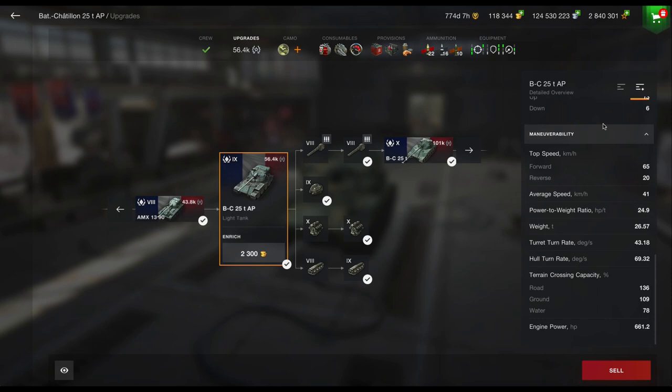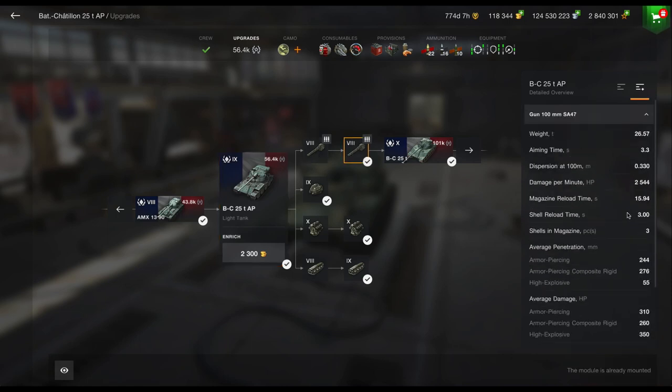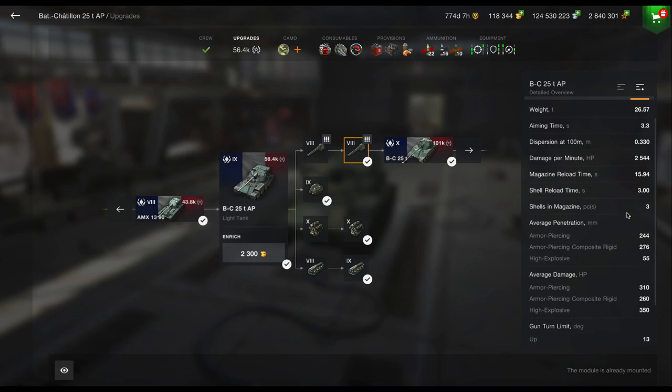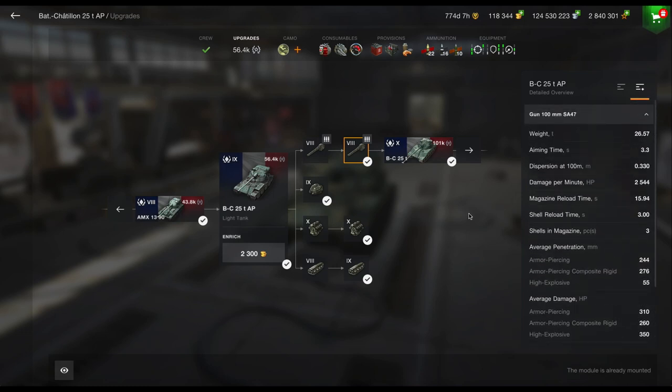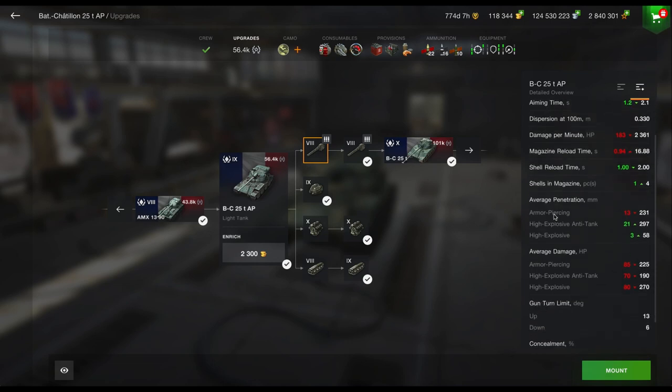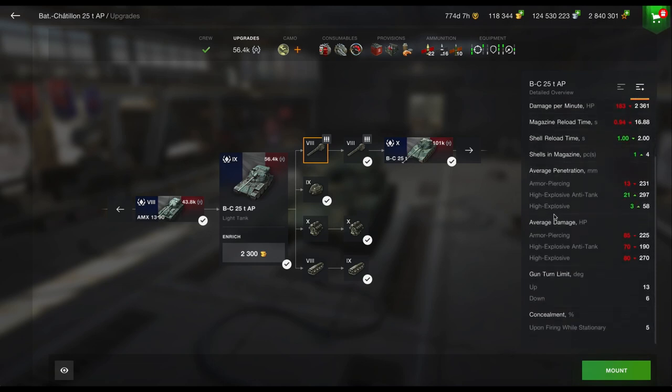Being a light tank, it's pretty nippy — 60-odd kilometers an hour is pretty funky. Even with the top gun, the penetration and damage output is pretty decent along with the load time. The load time does suck a little bit, but it's manageable. Looking at the bottom gun, the load time goes up, aiming time is improved, but your damage and everything goes down. It's a light tank — it's not meant to be giving out oodles of damage.